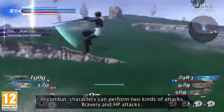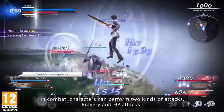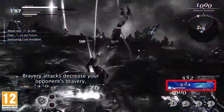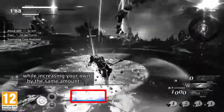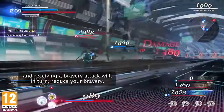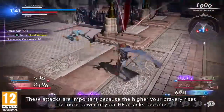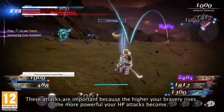In combat, characters can perform two kinds of attacks: bravery and HP attacks. Bravery attacks decrease your opponent's bravery while increasing your own by the same amount, and receiving a bravery attack will in turn reduce your bravery. These attacks are important because the higher your bravery rises, the more powerful your HP attacks become.